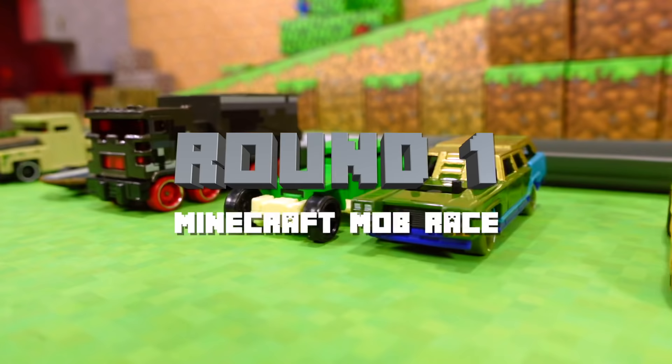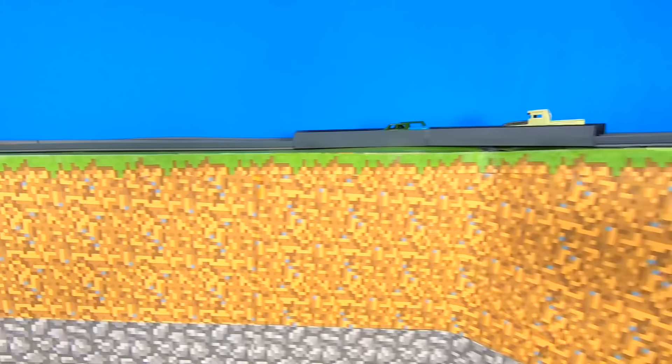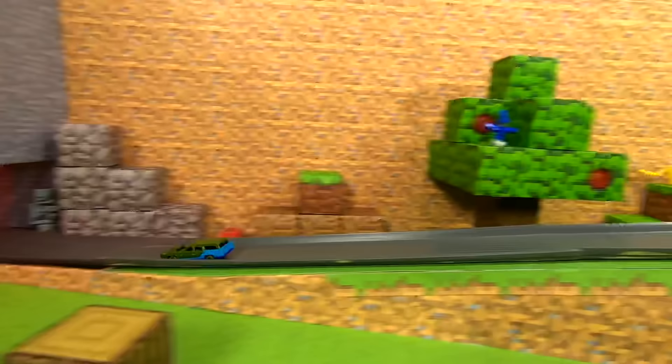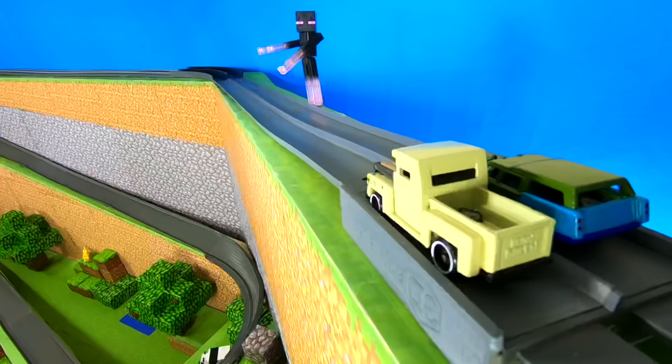It's time to get started with round one. Zombie versus Iron Golem — a classic showdown. And down goes the Iron Golem; he almost hit that Creeper. The first race will go to the Zombie. The Zombie sure looked quick. I think that Iron Golem might be a little too heavy.